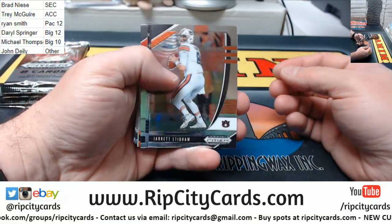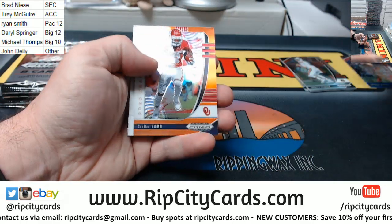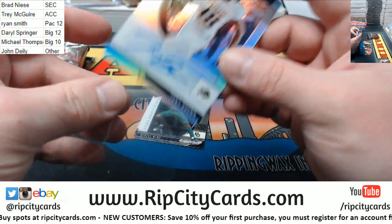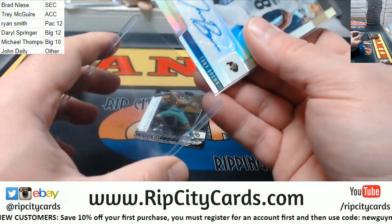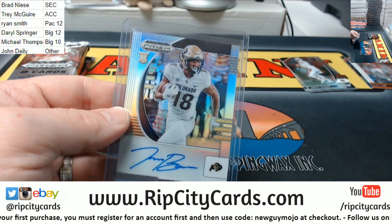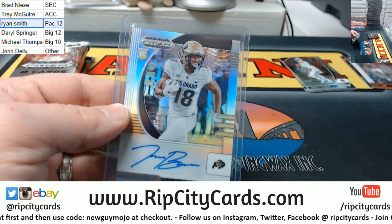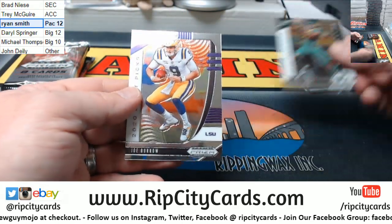We've got a couple of bases — a Mahomes numbered to 99, a CD Lamb in prism, and a Tony Brown Colorado Buffaloes — that's Pac-12, that's my guess, final answer. Going back to saying Pac-12 for Colorado. And there's a Burrow base — only the second one we've seen out of a fistful of boxes.